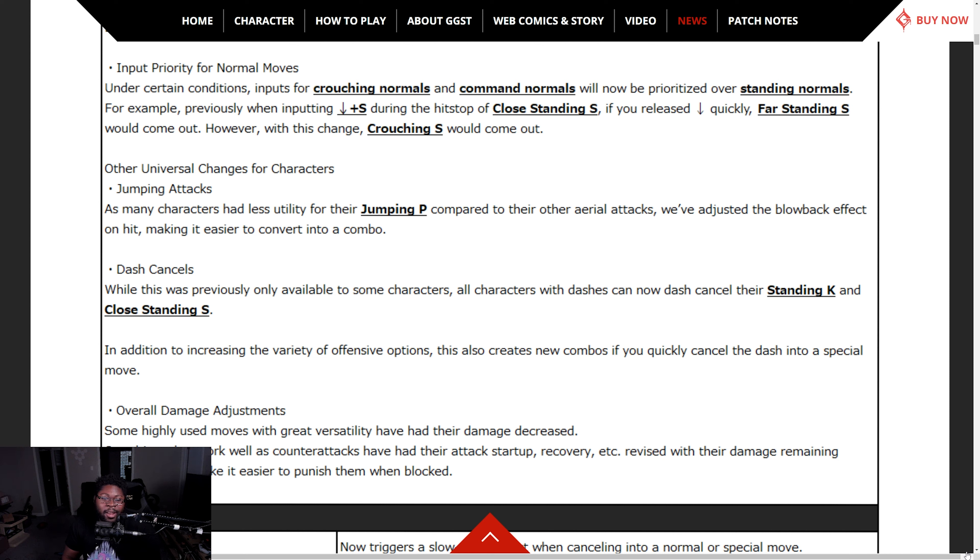Jumping attacks — as many characters have less utility for jumping P compared to other aerial attacks, they've added a blowback effect on hit, making it easier to combo. So if someone jumps and you get whiff punished, there's a lot more jumping combos about to happen.